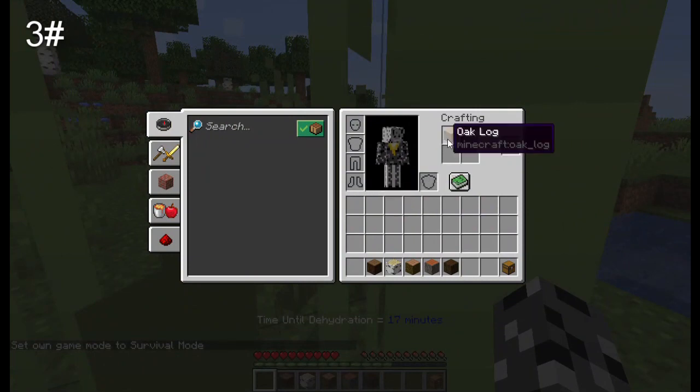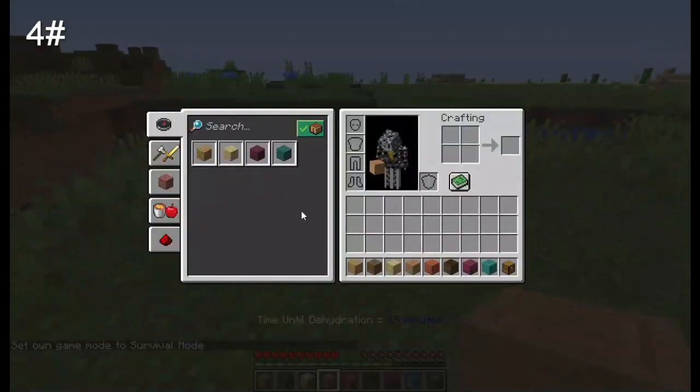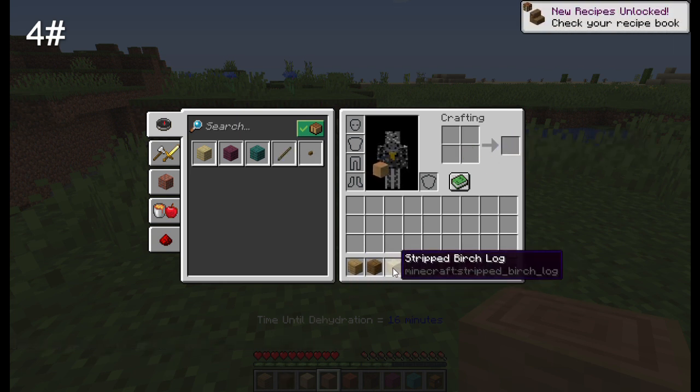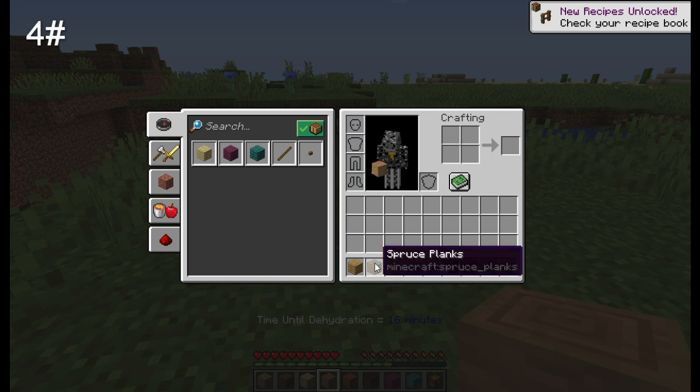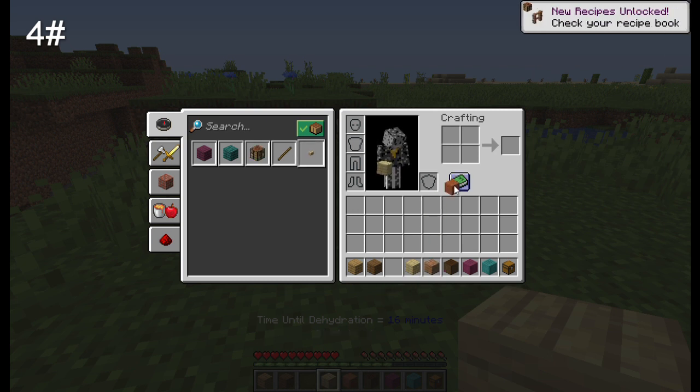Number three is that normal logs cannot be converted into planks anymore — it doesn't allow you to do it with any of the plank types. But this does work with stripped wood, though it's a one-to-one ratio, because technically if you have one block of birch log — one cubic meter — you're not going to be able to make four meters of plank. Now you only get one cubic meter. This works with all wood types, including the new ones.